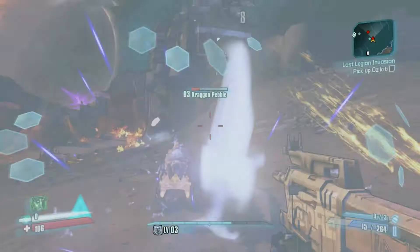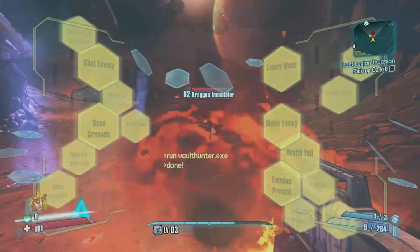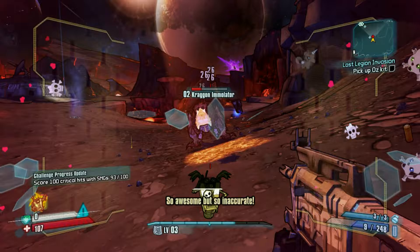So don't use flaming weapons on them, even though they've only got hit points. There's another one called Awesome, but So Inaccurate. I'm finding it very difficult to learn what they're all doing — there's so many different Claptrap powers.